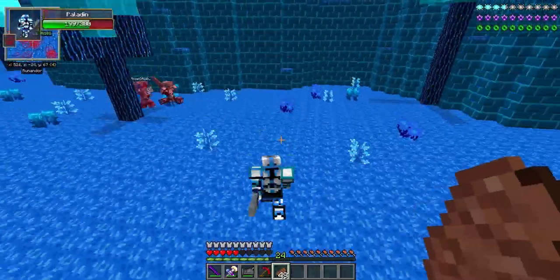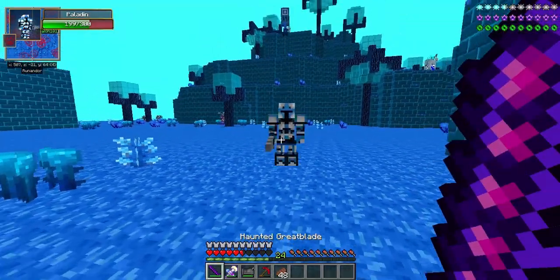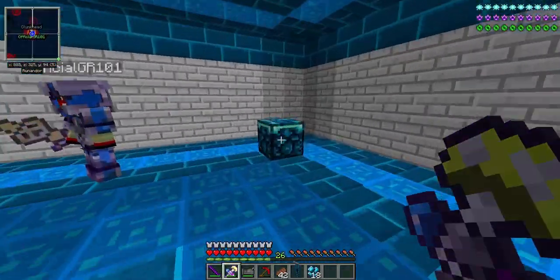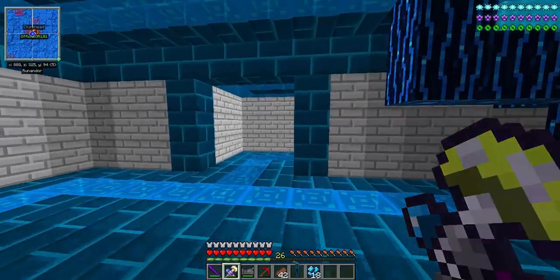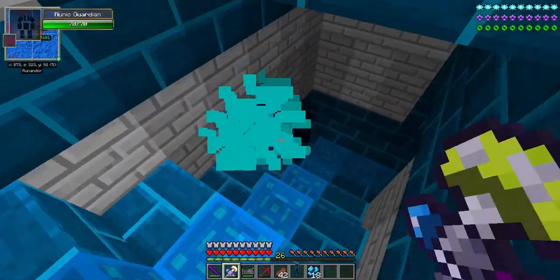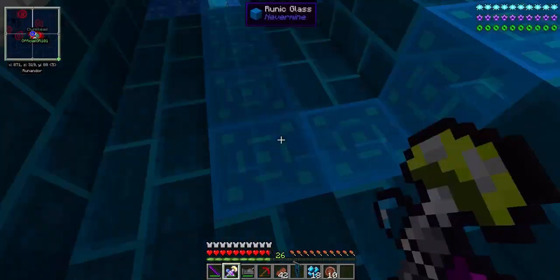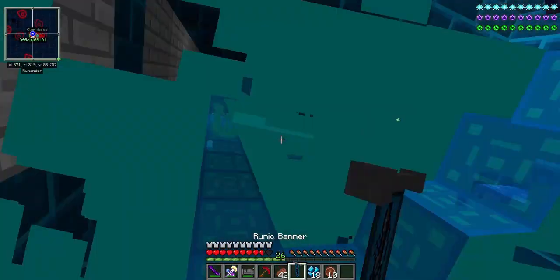Come on, motherfucker! You got a lot of hills, oh my god. You gotta keep jumping. Oh my god, I got gems! So we found the Clunkhead altar — I guess it was more easy than we thought it would be. These pieces of shit! They sound like birds. Something fucking bullshit is what they sound like to me.